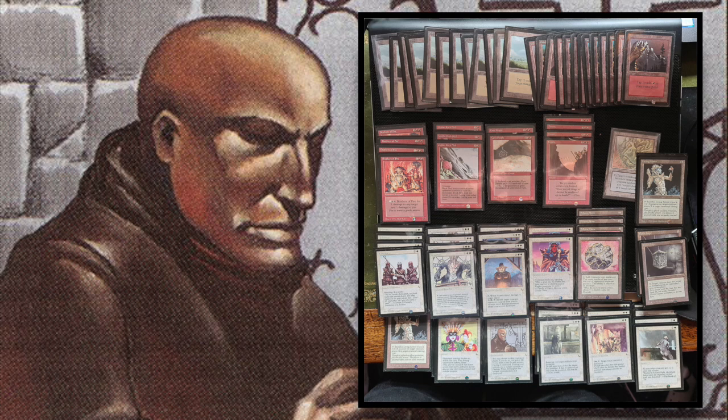Brian's strategy is: early game, put creatures out and put pressure on with attacks, preferably with banding. Then later when he gets his Witch Hunter and Preacher machine going, he will just take over control. I like that he's built two aspects — an early-game strategy that slowly transitions into mid- and late-game, where he'll win on Preacher and Witch Hunter. It seems to be a pretty solid strategy.